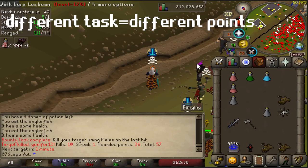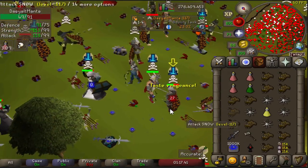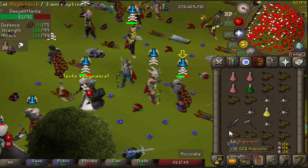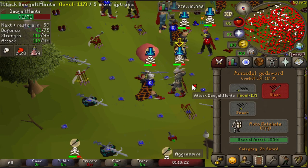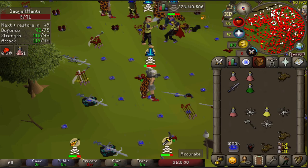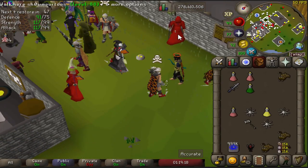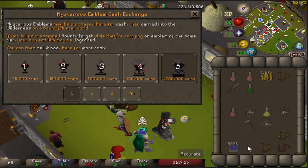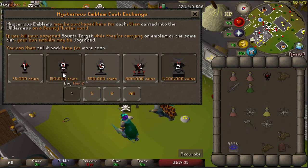36 points - each task must have different difficulty levels. So I've got a tier two emblem. Checking the emblem rewards - I can sell a tier two for 150k. And I could buy it back if I wanted to as well.